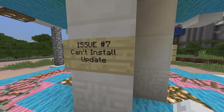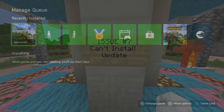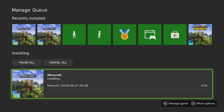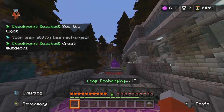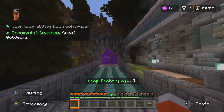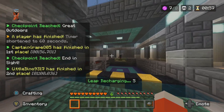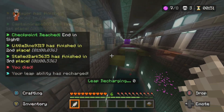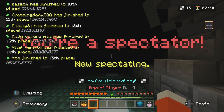Issue number seven: can't install the update. So many people have reported that when they try to update to the new version, their Xbox just won't do it — the update gets frozen and makes no progress whatsoever. For some unfortunate souls, they haven't even been able to play the game as a result. Which honestly might be for the better, because at least these people don't have to see all their Minecraft worlds corrupted when they load in. It's a sad time we're living in.